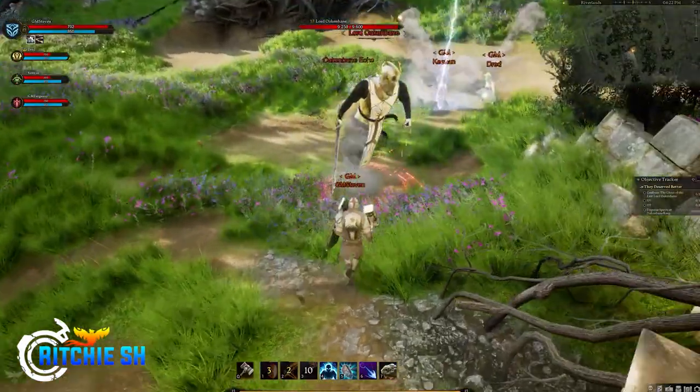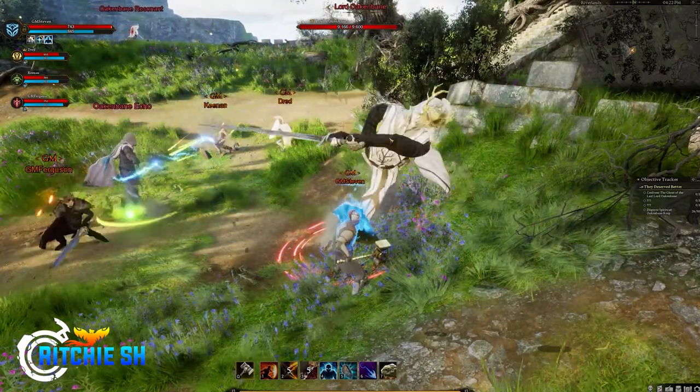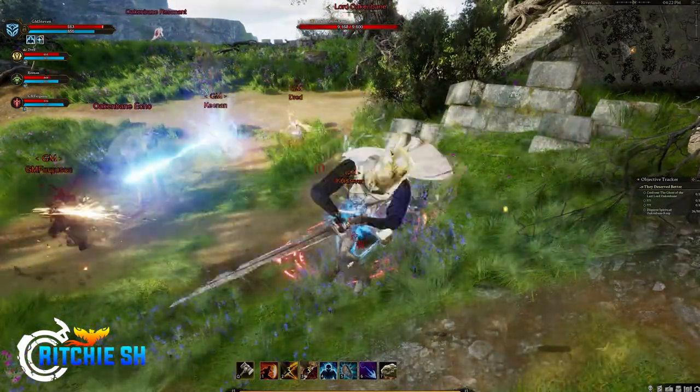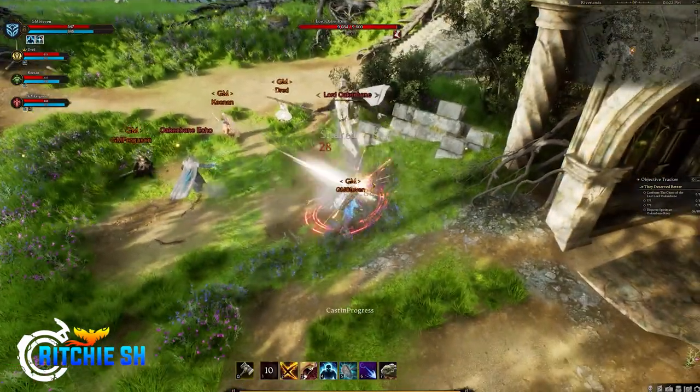Each summon of a summoner will have their own threat and it won't share it with the player. So you can have up to three summons at a time and each one will have their own personal threat — having three summons isn't going to generate more aggro for you. This also goes the same for combat pets in the game.